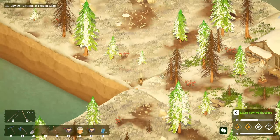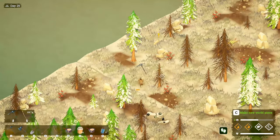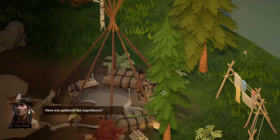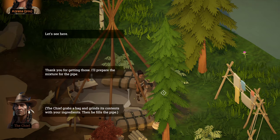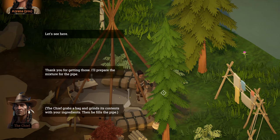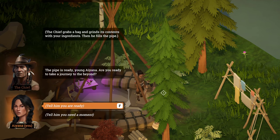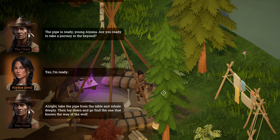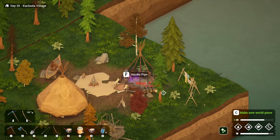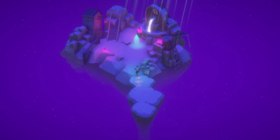Let's head back to Shayanne's — now that we have the stuff, the chief should be able to help us out. Let's try this one more time. Thank you for getting those ingredients — I'll prepare that mixture for the pipe. The chief grinds his contents with your ingredients, then fills the pipe. The pipe is ready, young Ayana — are you ready to take a journey to the beyond? Of course! Yo, what — this is cool!